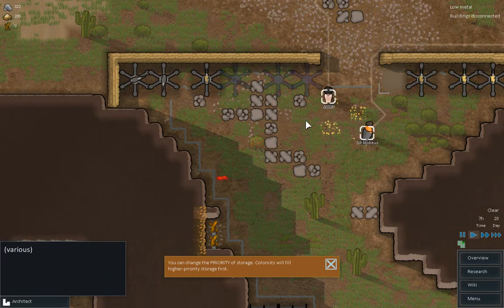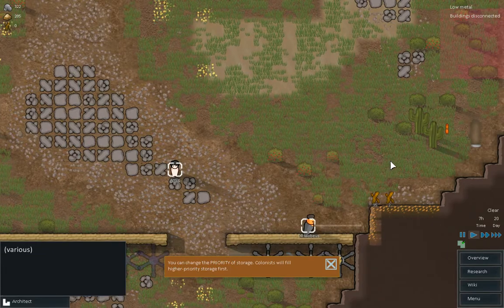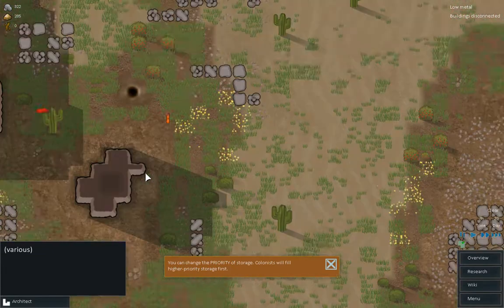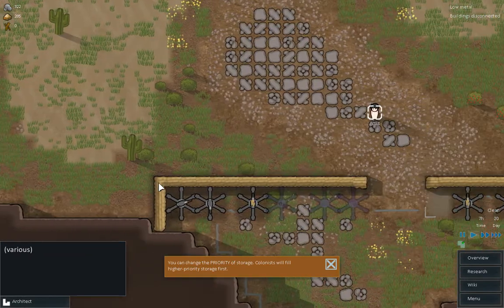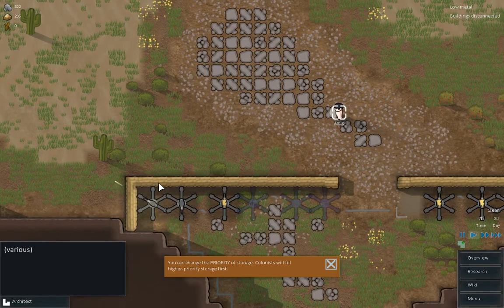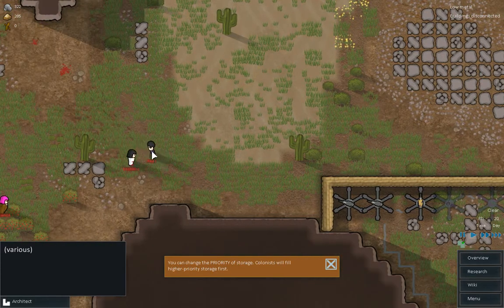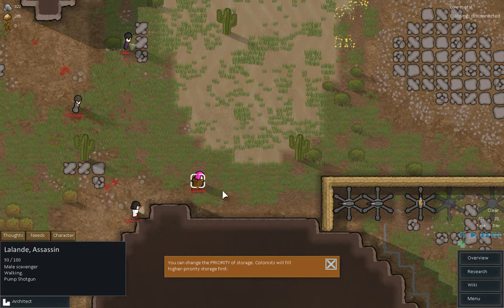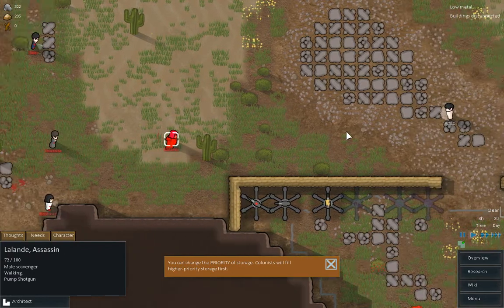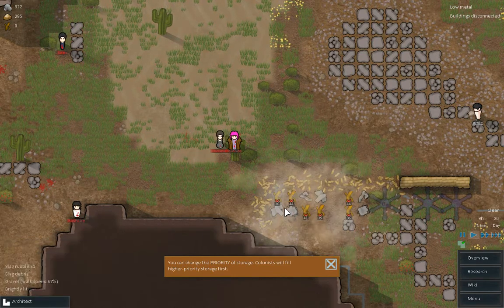That's a boomalope — I thought it was about to explode. Go on Dr. Mobius. So we're under siege in a minute. He's going to take an aim, and he missed. There's a couple of decent hits. That was a shot I think. And they're dead.